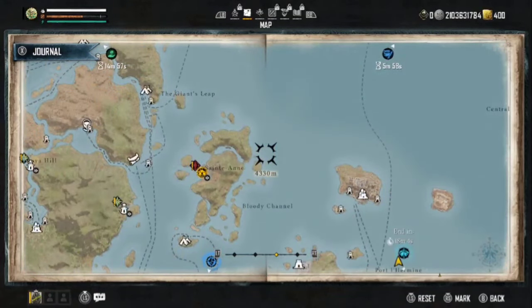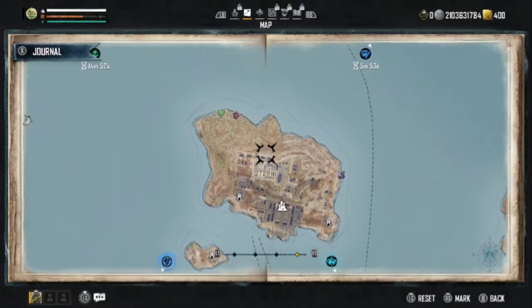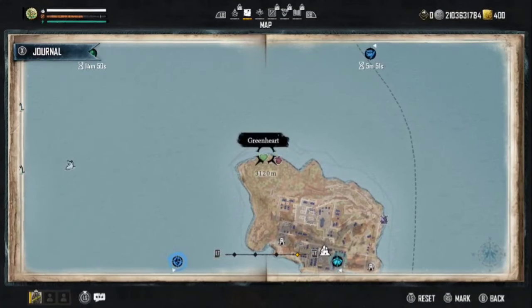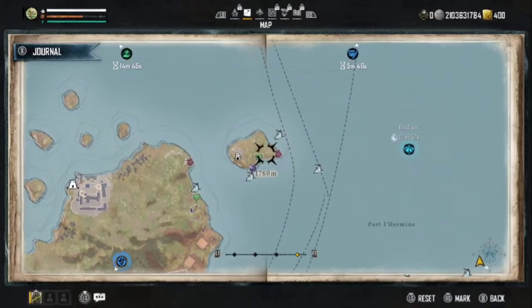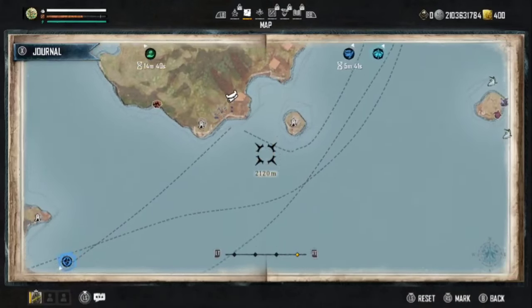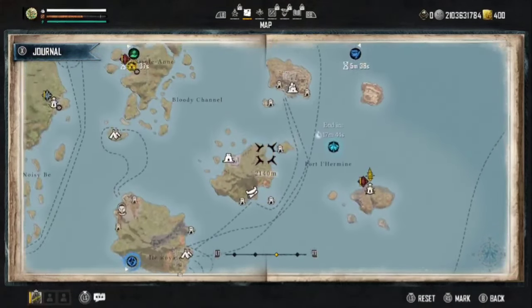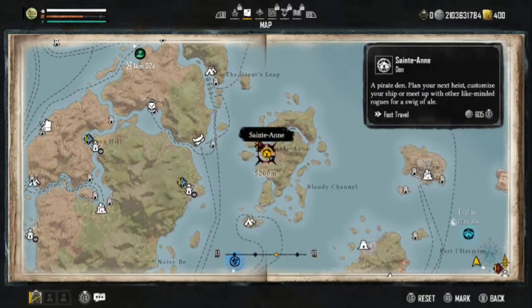Green heart plank is obviously going to continue to see big demand. You can get your green heart plank from a few spots on the map here, and at the lumber yard you can buy it, raid it, blow up the ships around the area and pick it up there. Unfortunately there's not really one place to buy a lot of it. There are some things you can purchase in the black market.